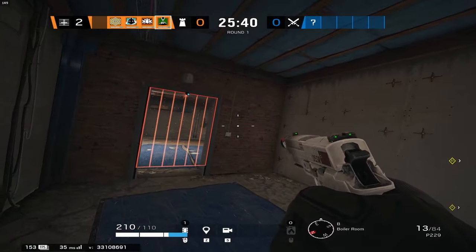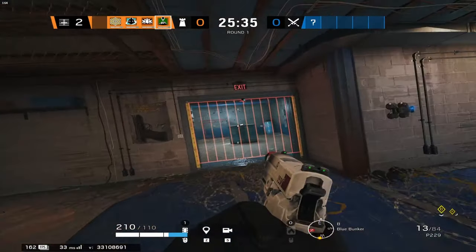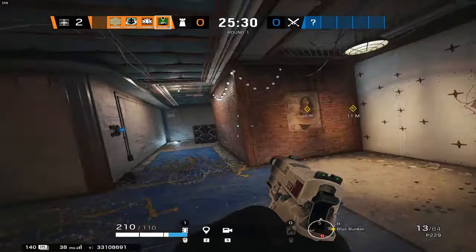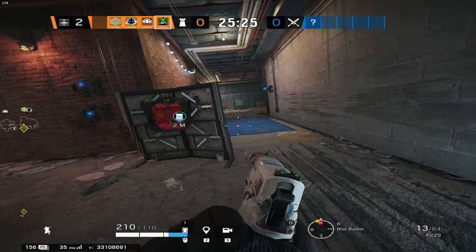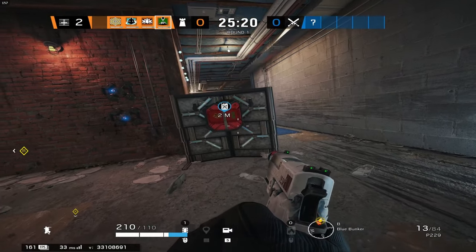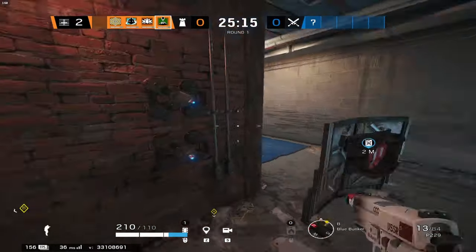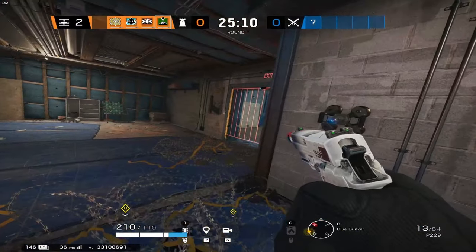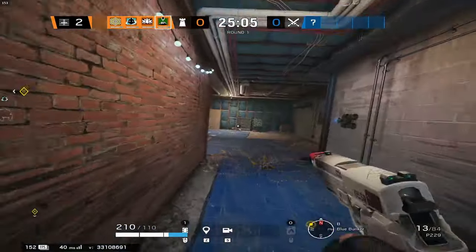Now we're on basement on Oregon with the Goyo shield setup for blue. With the utility meta, I brought Aruni, Jaeger, and Wamai mainly to utilize the shields better. Starting with the Goyo shield on elbow, you can have your Smoke player here. The downside is if they burn the blue shield and someone tries to run back to reinforce the wall, he might die to the fire. The Jaeger placements here with the Aruni barb will be really annoying for attackers to clear.